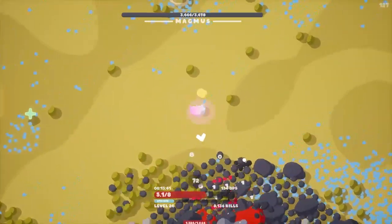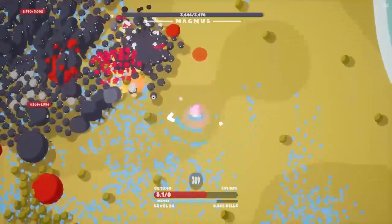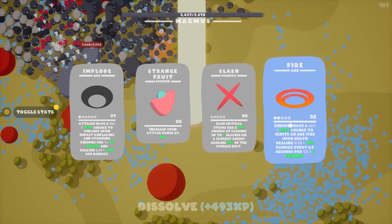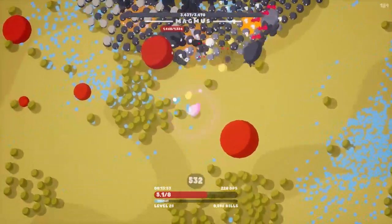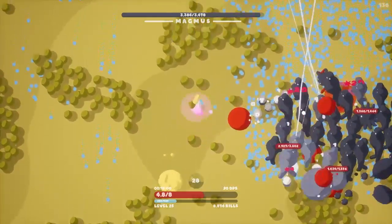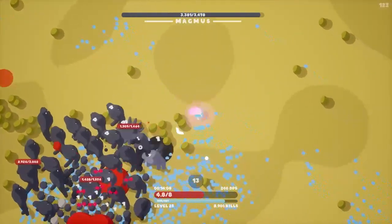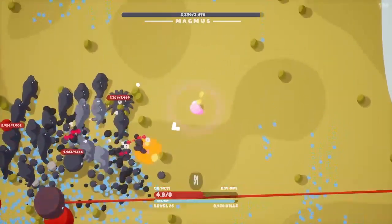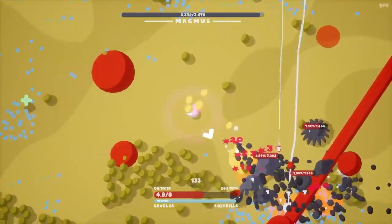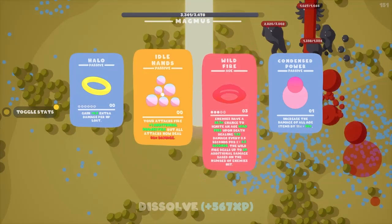Magnus is going the other way but we're being sucked in — that was our combo thing blowing up. That laser was a little close! Let's take fire once again — a little better chance, a little more damage. Magnus has over 3,000 health this time, but the chain lightning looks like it's putting in work. At the end of this run we'll look at what's doing the most damage for us.